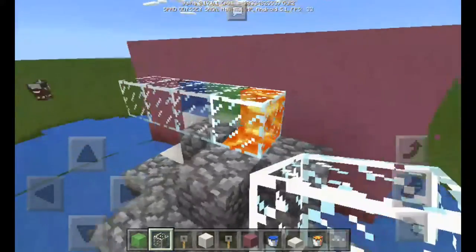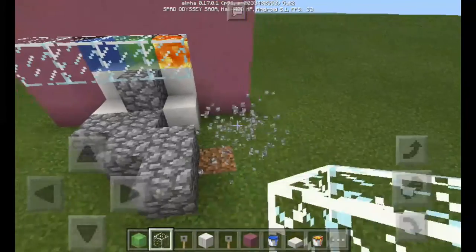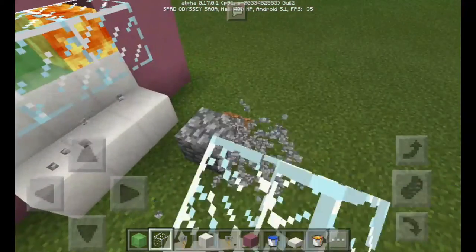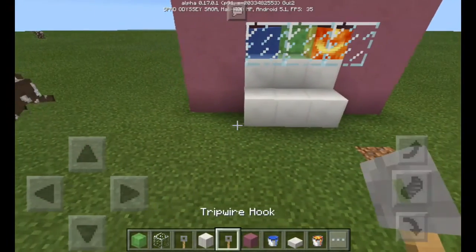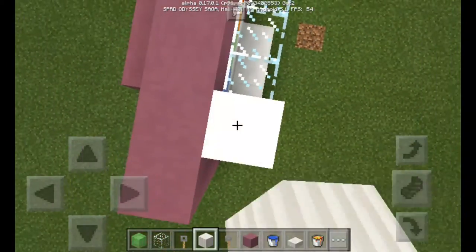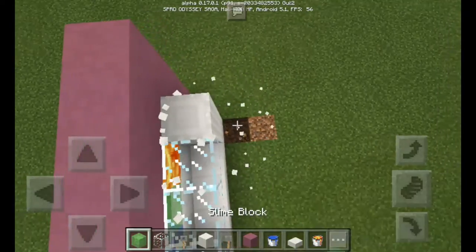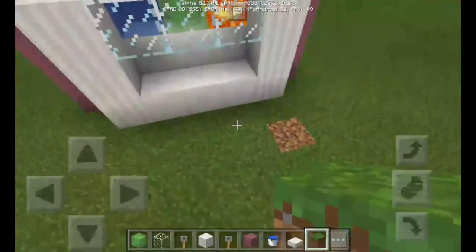It gets super duper messy because it gets everywhere. Okay, there we go. Then just put some pillar quartz in here — oops, I made it too high. Then this one to just cover that up.